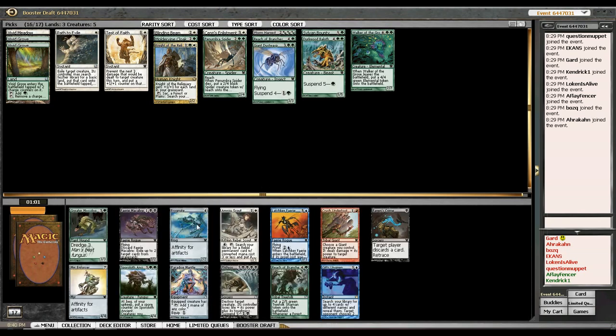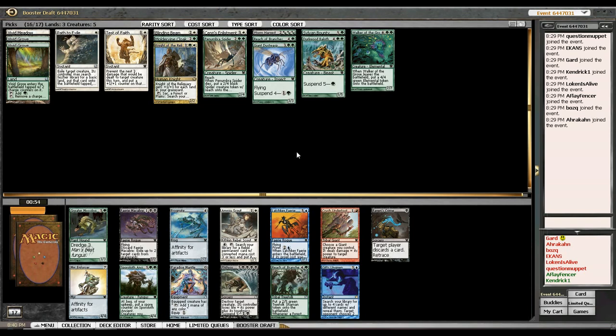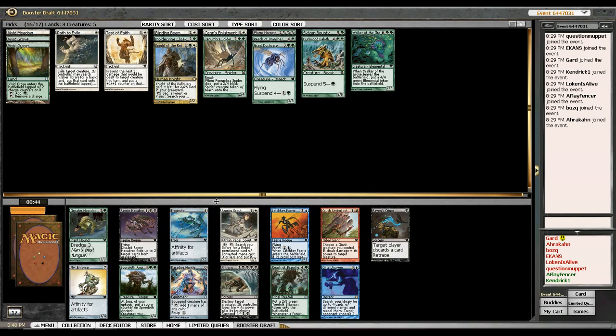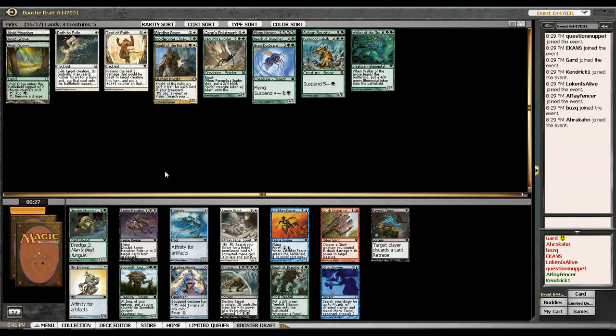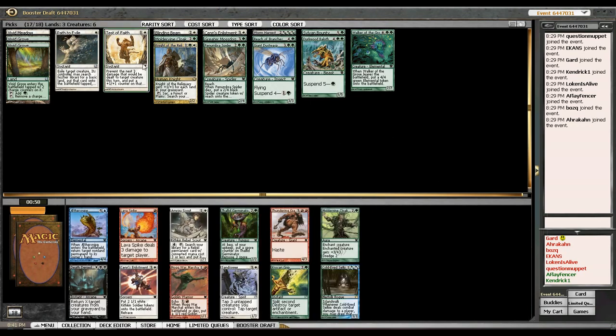We have another Reach of Branches, a Moss Dog, and a Thallid which only requires two spore counters to make a Saproling. I have no rebels right now except for the Scout that may wheel. I think I'm going to take the Ancient — or maybe the Moss Dog, I'm not really sure which is better. I know Moss Dog was better in Ravnica draft than Thallid Ancient was in Time Spiral draft, but I don't know if I'll be picking up a lot of fungus. I'll take the Moss Dog — it's an aggressively costed 3/3 with Dredge so I could never run out of a threat. Also combos well with Moldervine Cloak.